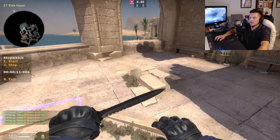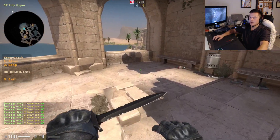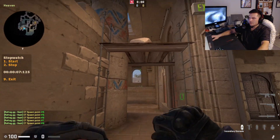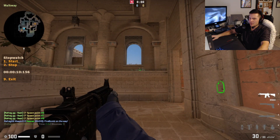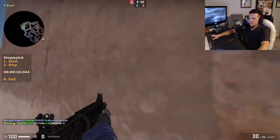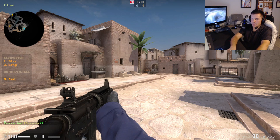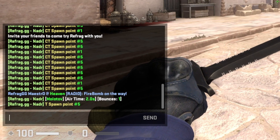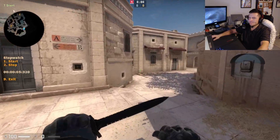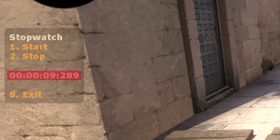Just in case, maybe I want to throw a nade from this spot — I'll start the timer from right here and throw a molly into canals. I've seen some people throw this. I'm going to stop the timer as I hear it hit the ground. 10 seconds — interesting. Let's see if that's even worth it for the best spawn. I'm going to pull my knife out first before I start, then pull the timer back up and do the same thing.